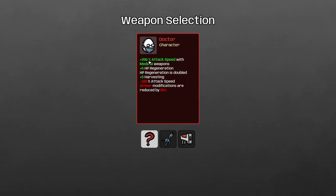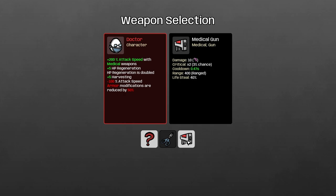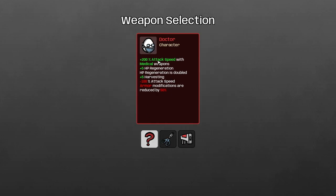You get plus 200% attack speed with medical weapons — so that would be the scissor, the medical gun, and I think the round saw as well. I think that goes under the medical weapons category. You also get plus 5 HP regeneration, and HP regeneration is doubled, plus 5 harvesting.